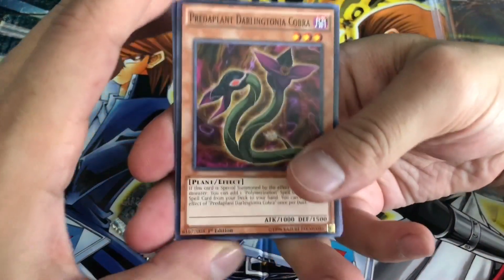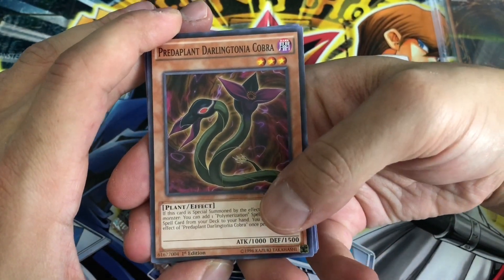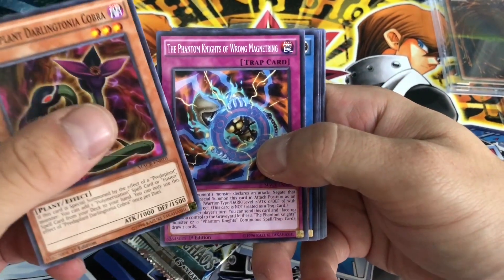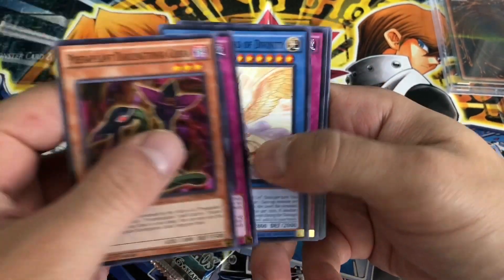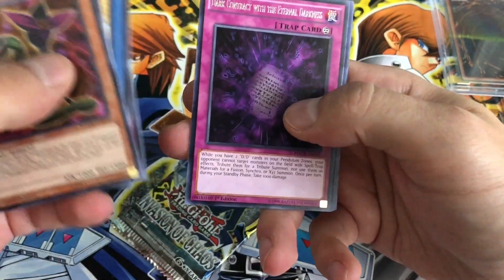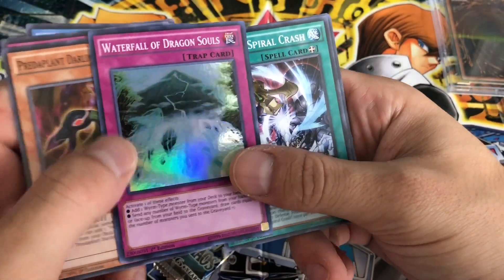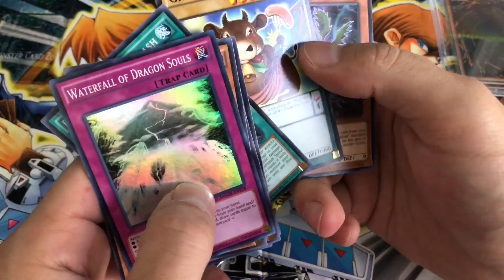Okay so I have a Predaplant Darling Tiona Cobra, Phantom King, The Phantom Knights of Wrong Magnet Ring, another venue, Phantasmal Spirit Assault, and another super Waterfall of the Dragon Souls. Cow's Beef Phantom Spirit.